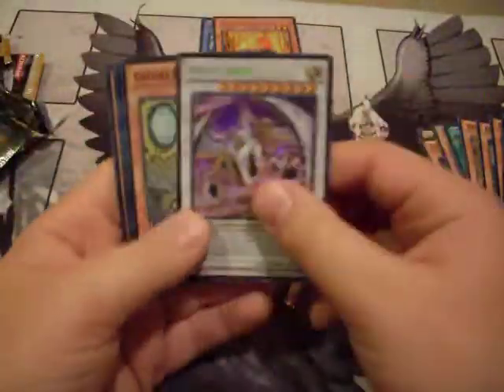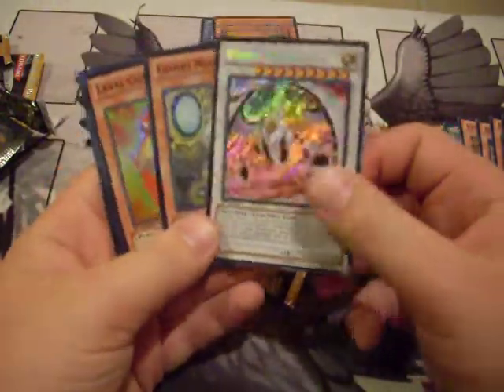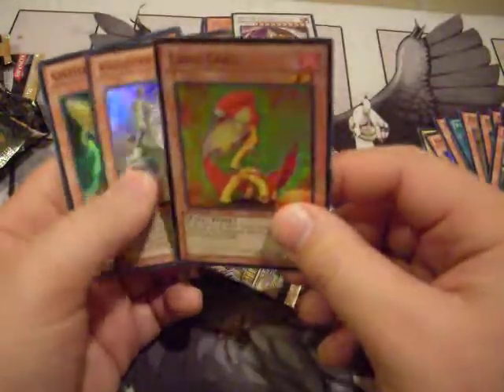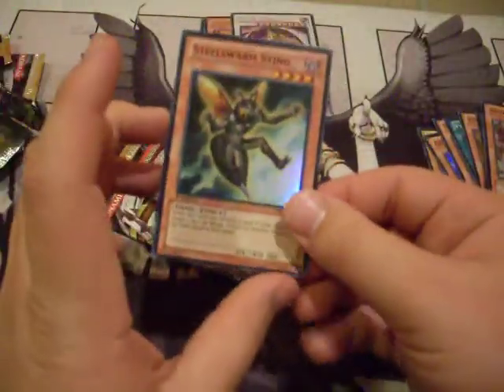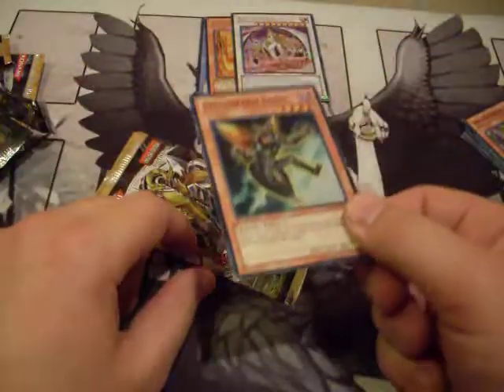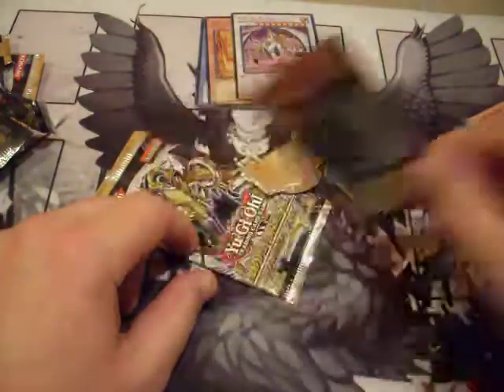We got Vylon Alpha — he's kind of cool — Gishki Noelia, Laval Codal, Vylon Prism, and Steel Swarm Sting, which is actually pretty decent but its effect doesn't target Xyz monsters, so it's kind of useless now.